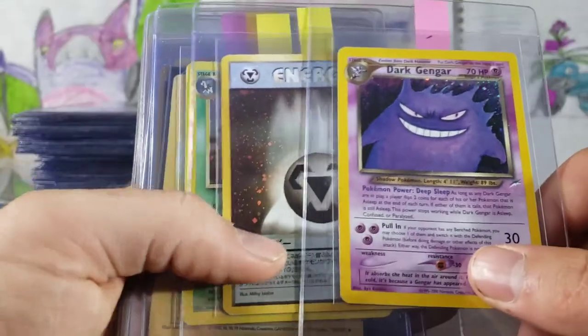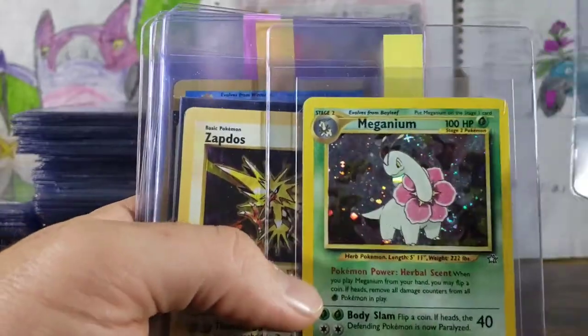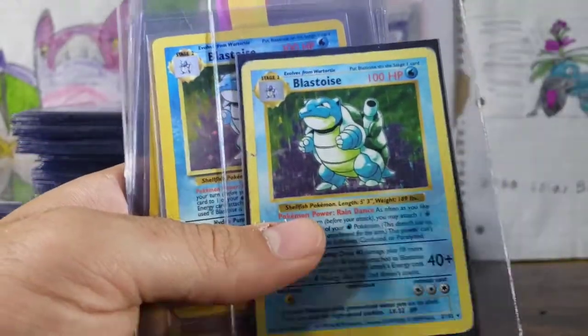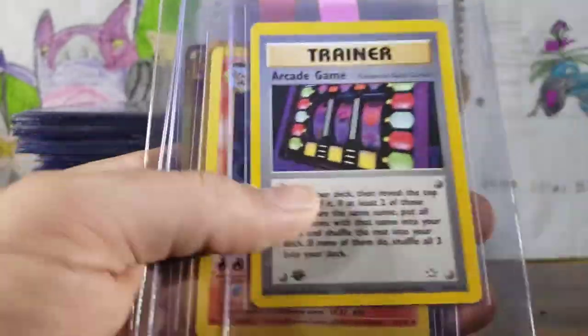Holographic Dark Gengar — one of the best cards in that set, holographic, not first edition. We have a Steel Energy, Japanese. Meganium with a sweet swirl right there. Zapdos Shadowless. Shadowless Blastoise — has a little mark right there, not in the best condition, but it is a Shadowless Blastoise. Base Set Blastoise.